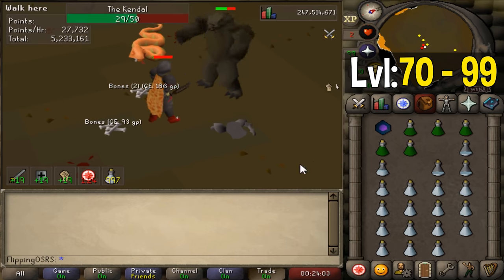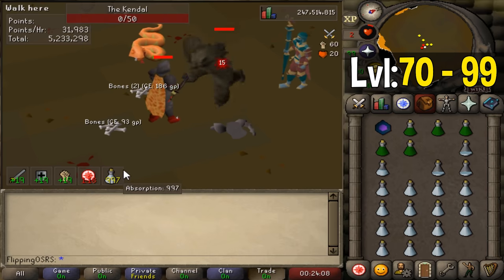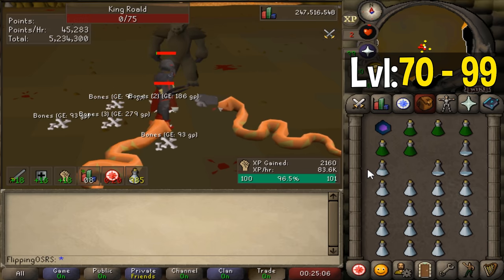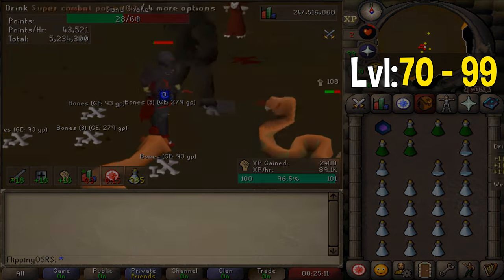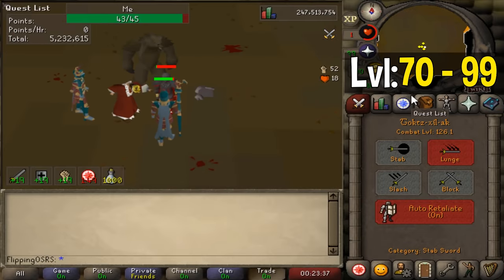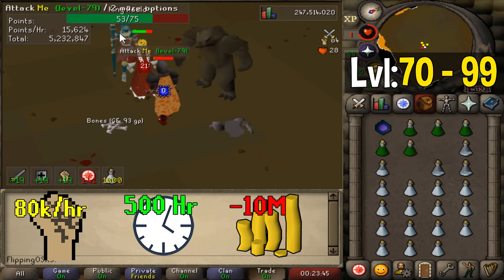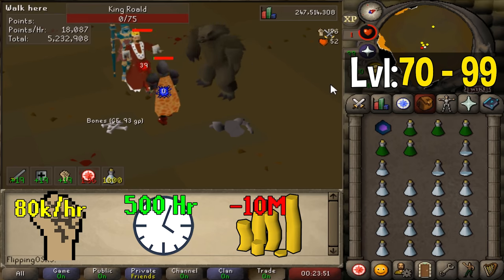You can potentially AFK here for as long as 20 minutes at a time, but I'd recommend checking back in at least every 5 minutes to Locator Orb back down to 1 HP and drink another dose of Super Combat. At higher levels the XP per hour caps out at around 90k per hour, but it will be dirt cheap and one of the most AFK ways to train to 99 combat. In total, getting from level 70 to max out all melee combat stats will take you roughly 500 hours — that is 3 separate 99s, with each taking around 160 to 170 hours.